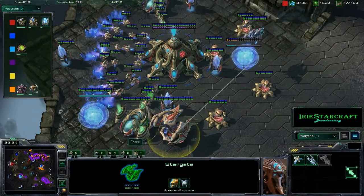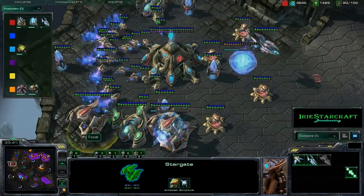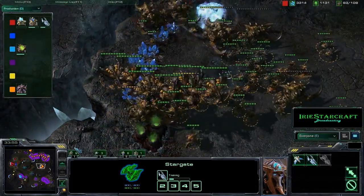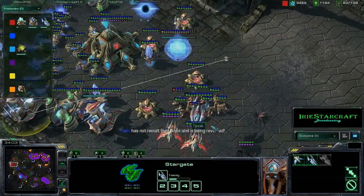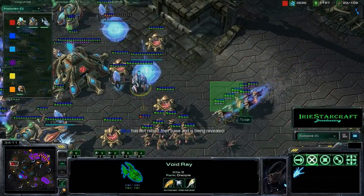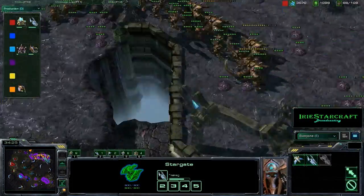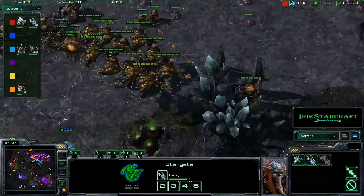I'm going to be throwing down a stargate, another stargate. I'm going to start chronoboosting Void Rays at this point. These Hydras are really going to be bad against Void Rays. But what am I going to do against this giant ball of Broodlords with Ultras? I was just thinking what am I going to be able to do about this — I need to get some air units or something. I've got a couple of Phoenixes, a Void Ray, and some High Templar here. I think what I'm going to do is try and hold this base and get as much as I can, because Orange does have this high yield, which is going to be a big problem. There's just no way we're going to be able to break that base when he has this giant army.